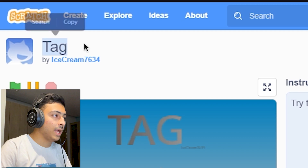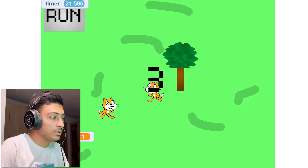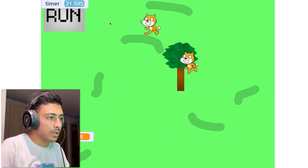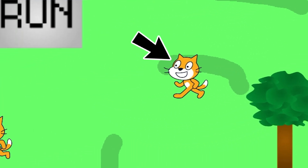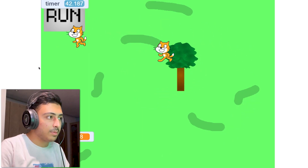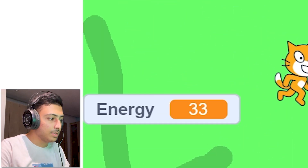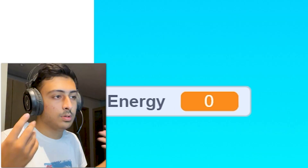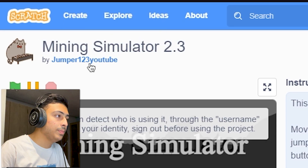Tag by ice_cream7634 — it's a tag game where you run from a Scratch cat. Mouse controlled. It's easy but the speed varies — sometimes fast, sometimes slow. There's an energy bar that drains, and when it runs out you win. I like the concept. I'd suggest making it more difficult, working on the UI, adding sound effects, and fixing the energy variable glitch.